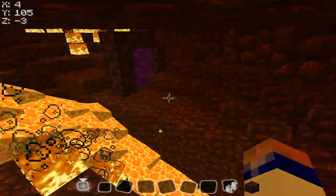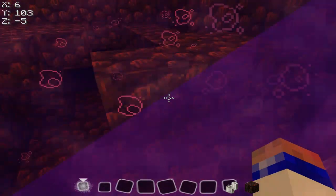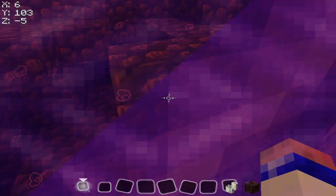Look how much shorter of a walk this is. You just run over here and you are on the other side of the island — simple, easy trick to use with your nether portals.